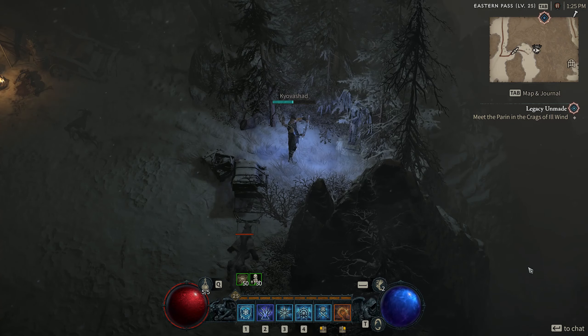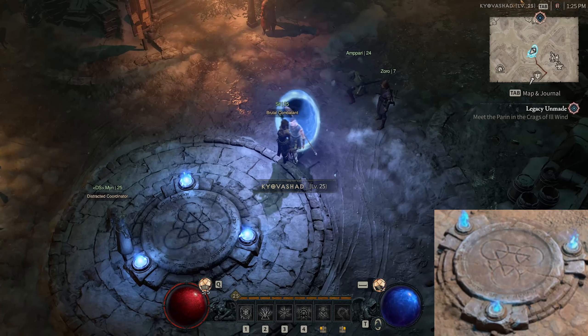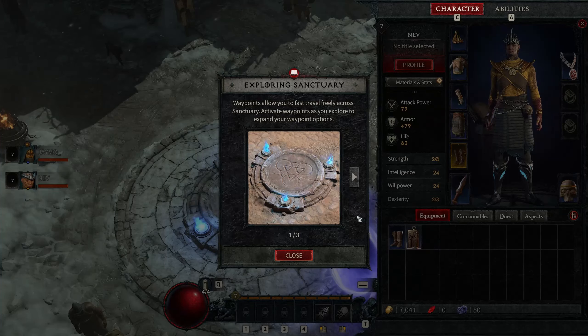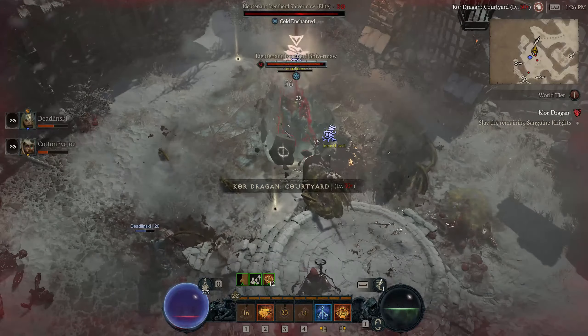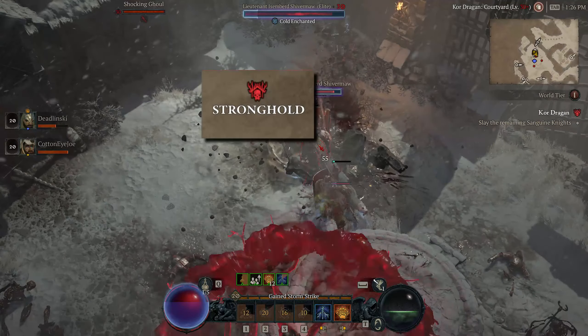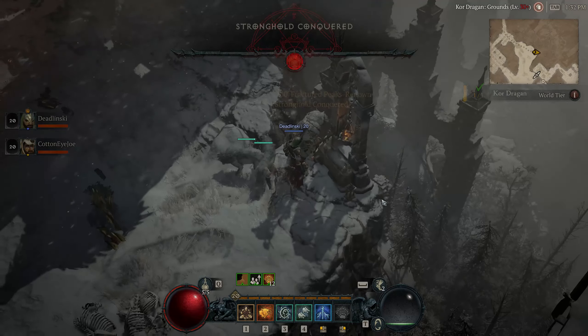So how do you collect renown points? There are six ways to do that. First, activating waypoints — waypoints are fast travel points that allow you to move between different regions or settlements. You have to manually interact with them when you find them; just walk up to it and each waypoint gives you 20 renown points. Second, completing strongholds — strongholds are large dungeon-like areas that have multiple levels and bosses. They are marked on the map with a red skull icon and each stronghold gives you 100 renown points.